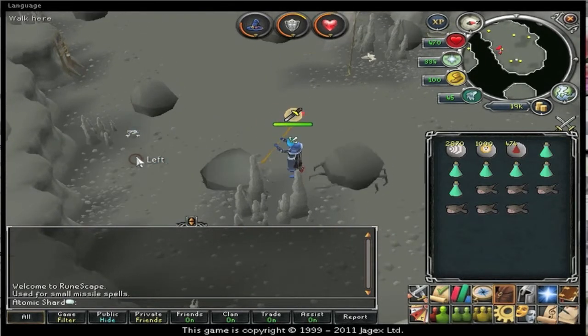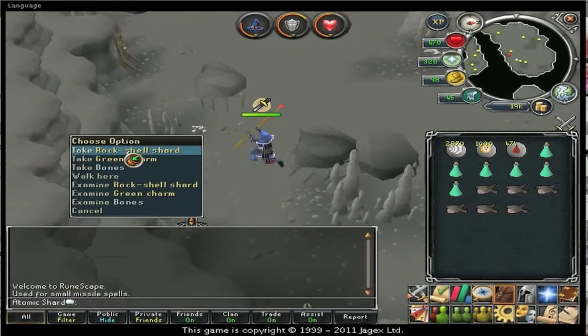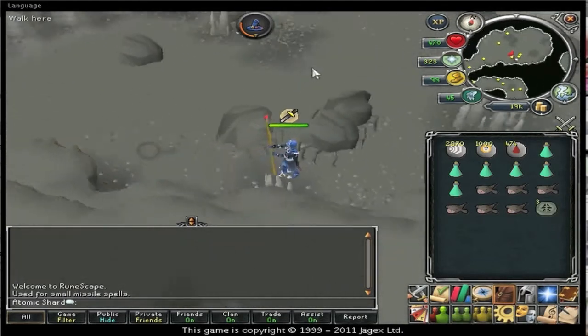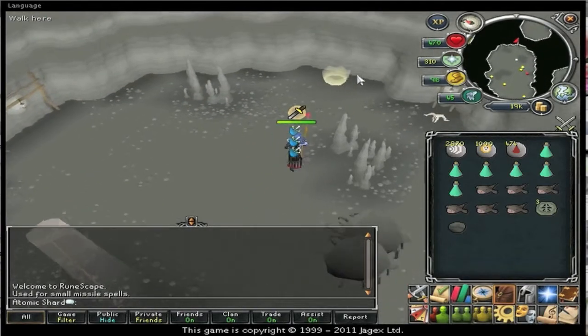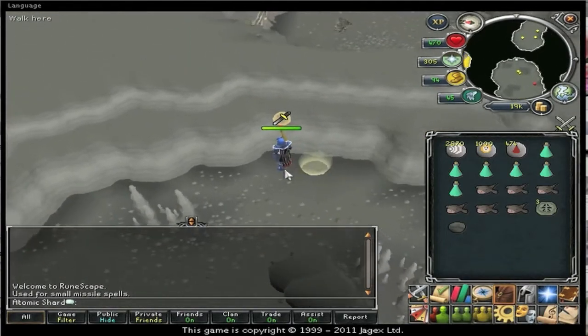There you go - I've got some green charms and a rock shell shard, and that rock shell shard - it's a tongue twister - should sell for about 10k I think.